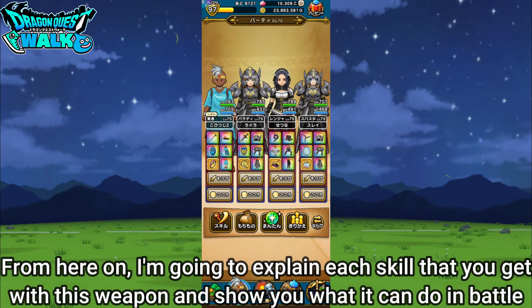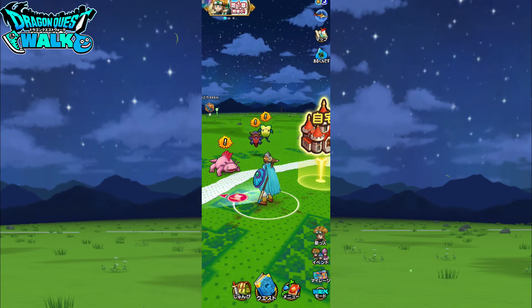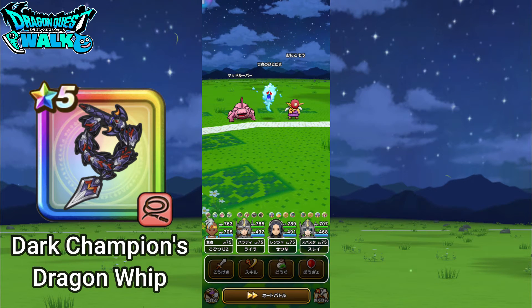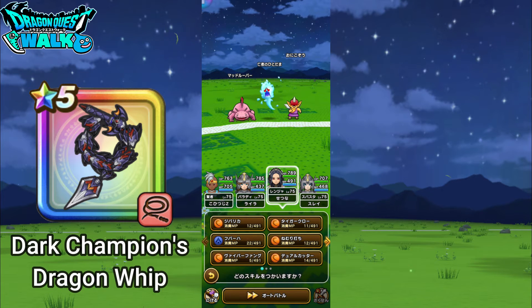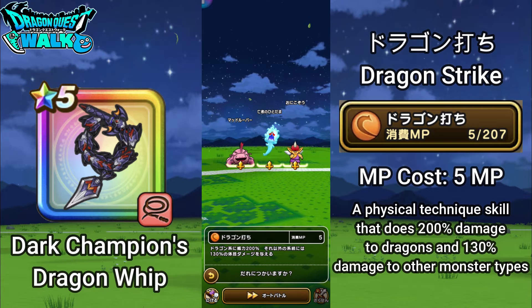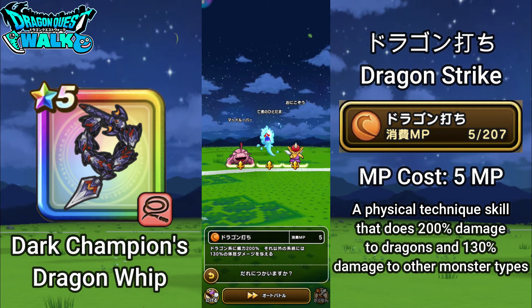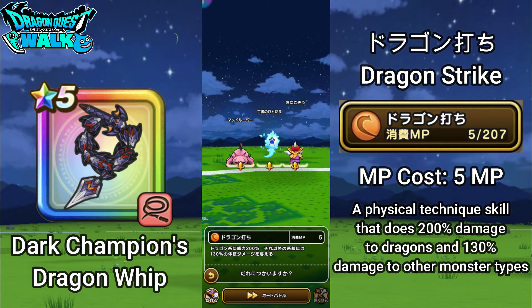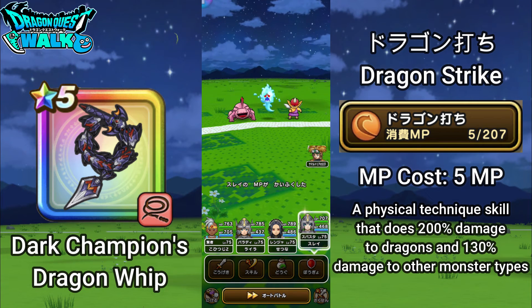I want to go into battle and explain not just the two main abilities but all the abilities for this weapon. The first ability is Dragon Uchi, or Dragon Strike. What this does: if your opponent is a dragon it does 200% physical technique damage, but for all other enemies it does 130% physical technique damage. Dragon Uchi doesn't really do that much damage.